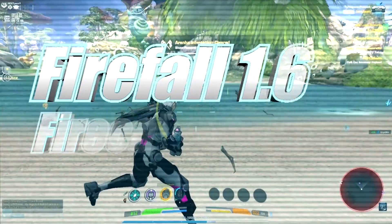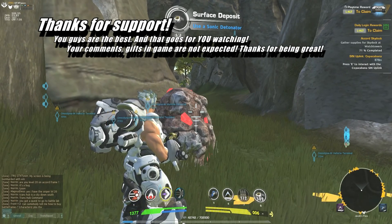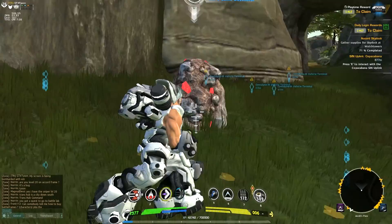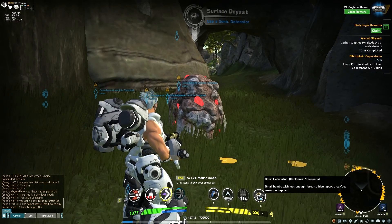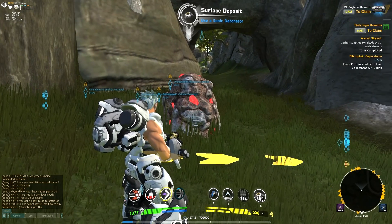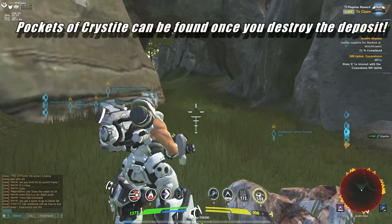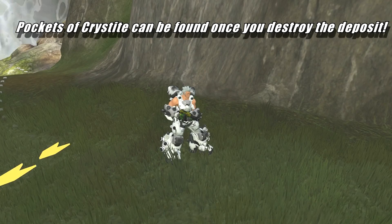For those of you who don't know much about the game: these are surface deposits. In the old Firefall you would actually find resources in them, such as iron ore, uranium — there were many types of resources you could collect from these rocks. What you need for these is a sonic detonator. You pop it on your hotkey bar, throw it onto the surface deposit, blow it up, and you get the resources. At the moment it's crystallite, so you'll find pockets of crystallite in these. Look out for them and don't forget to blow them up!